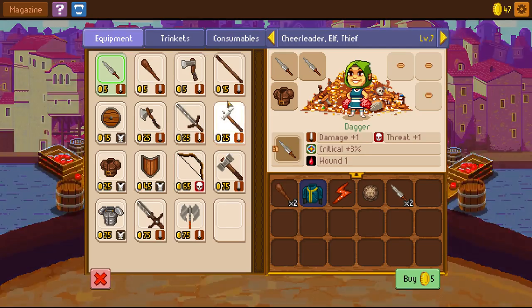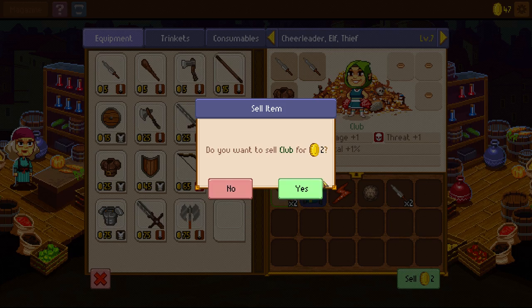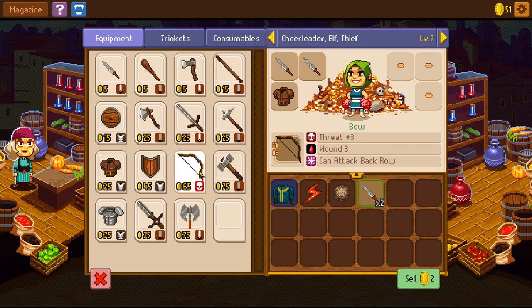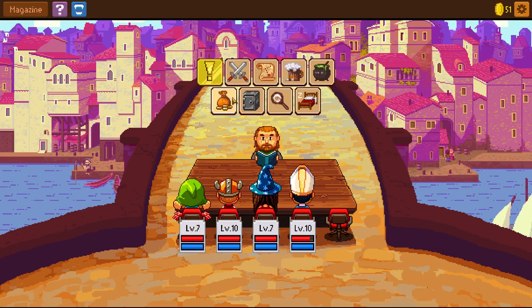I think we can possibly just sell the rest of the stuff. I'll hold on to the daggers just in case we need them — no point in having to buy equipment for a character. I just don't see the bow as being that good because it doesn't have a damage bonus.